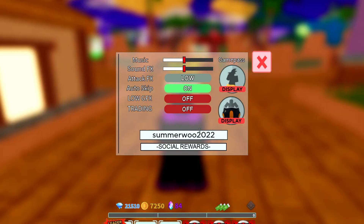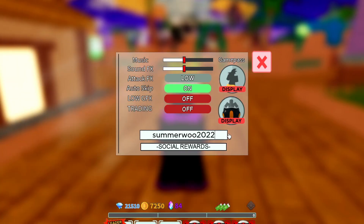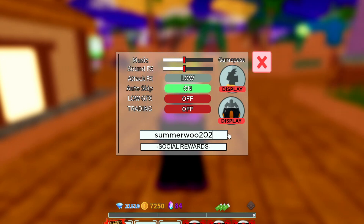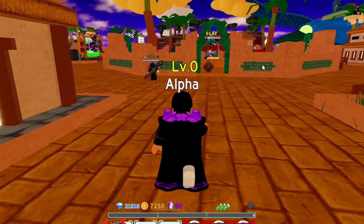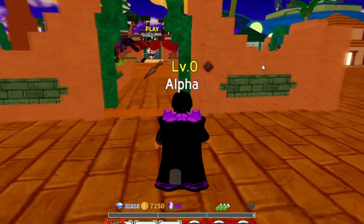Next is a summer code — 'SummerWill2022' — which came out this summer. I'm not sure if it still works since I already redeemed it, but try it out for yourself. There's also 'ChangesJune' which gives you 450 gems — make sure you get it. Another code is 'OWOuch', which gives you 400 gems. That is a working code.